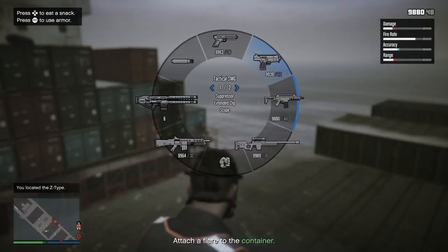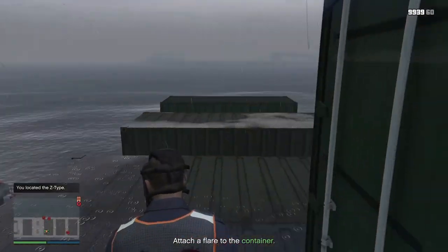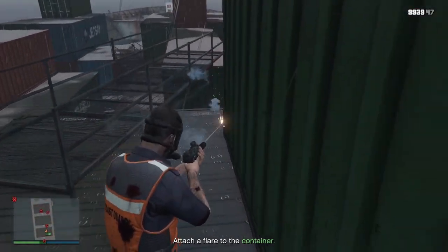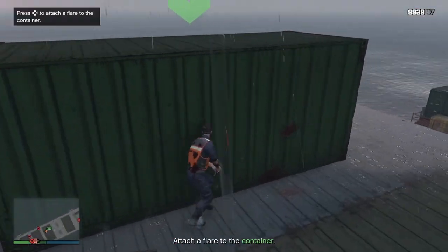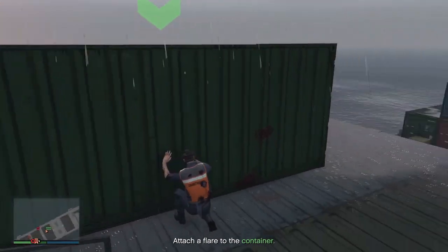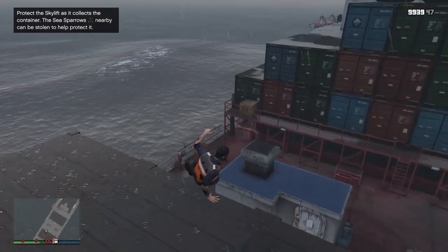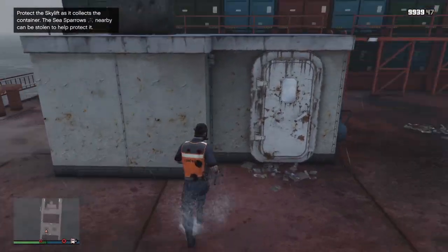The Skylift that you would have sourced during your setup missions is going to be automatically piloted by an NPC — he's going to come and collect that for you. But first you need to plant a flare on here. Walk over to the side and press right on your D-pad to plant the flare. Now the guy in the Skylift will come and collect it for you.